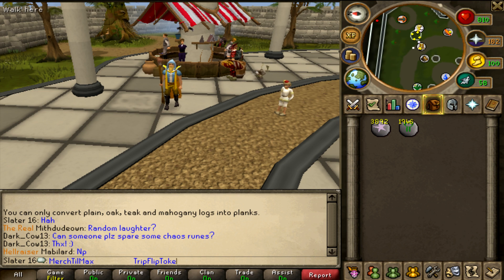You gotta understand what flip merching is — it's a way to make profit on an item by finding the minimum and maximum price that people are paying and selling this item for.